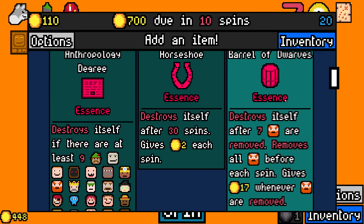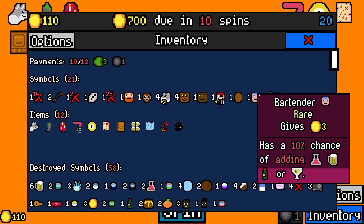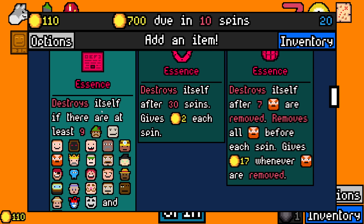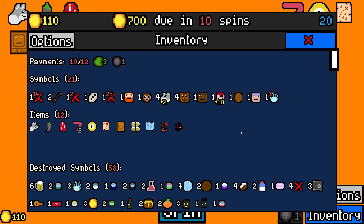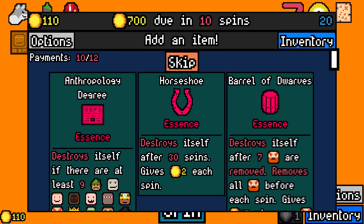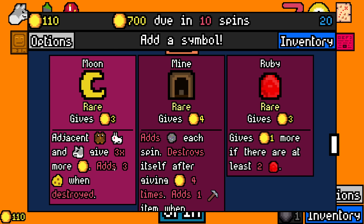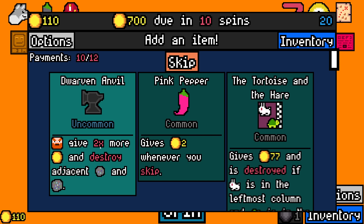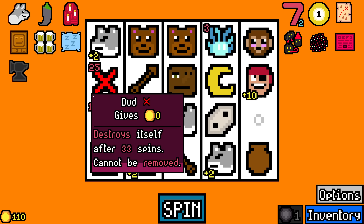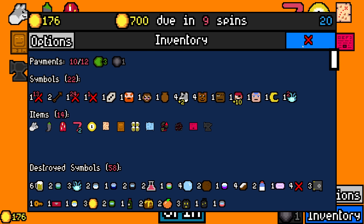Barrel of dwarfs: destroys itself after seven dwarfs are removed, removes all dwarfs each spin, and gives 17 when dwarfs are removed. I don't have a way to make that work — I know I have bartender, but I think one dwarf is enough. Destroys itself if there are at least nine people when destroyed, and people give 1.5 times more this game. Is pirate included? It is. I'm going to take it. I don't know if I'm going to try and make it work. There's also something where adjacent wolves get three times more, and dwarfs give two times more — scaling what dwarfs give is very nice, because when they drink something I think it'll also double that.